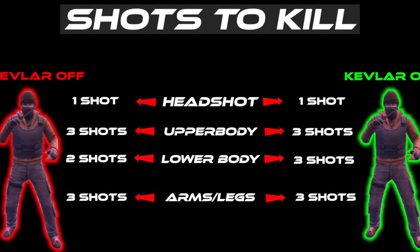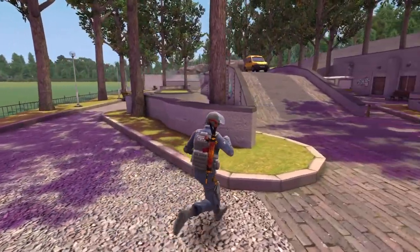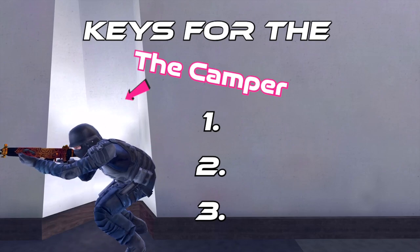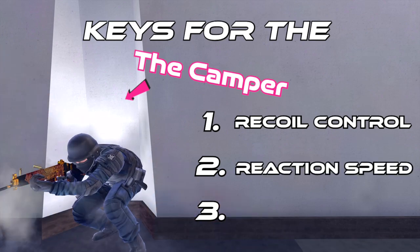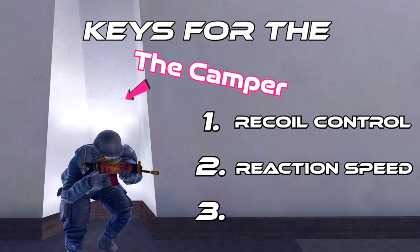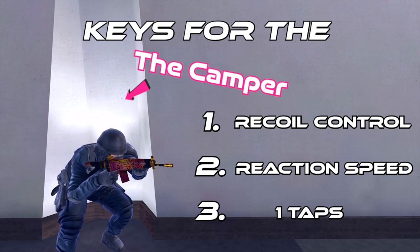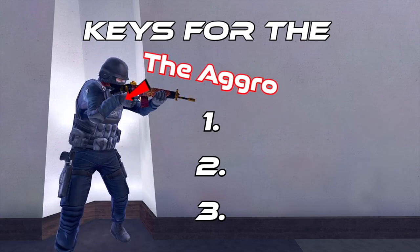Now we will be taking a look at three play styles with the SG — I want you to choose which play style suits you best, and I'll be listing three tips for each. Number one: the camper. Keys for the camper are recoil control — you're going to be posted up on long angles so you need to practice that recoil control. Reaction speed is also important. A super easy way to practice is just sweat in TDM, and one-taps are also really good. Practicing one-taps increases your overall accuracy, helps with trigger discipline, and is just a really good skill to develop.